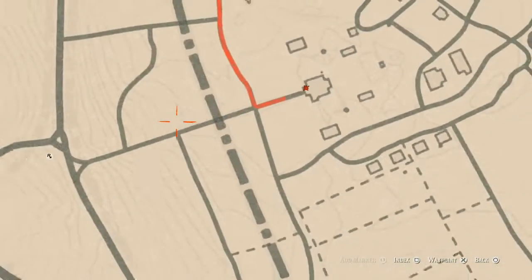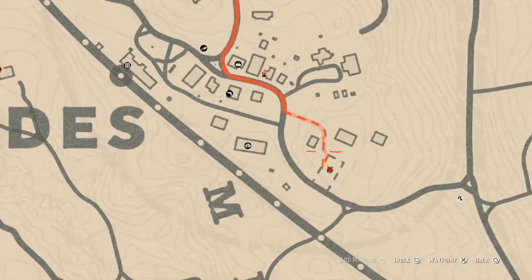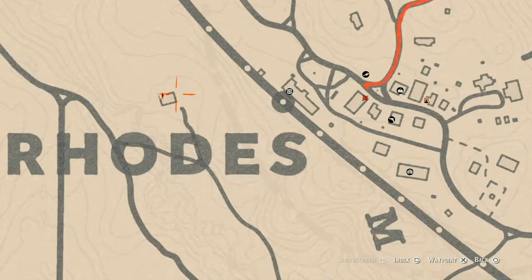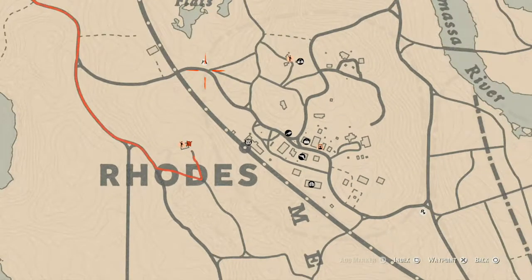Inside Rhodes there are a couple of things I try to tell you guys about. Inside the gazebo at this location you will find a Four of Wands tarot card. Right on top of the bank, there's a ladder that leads up — go up the ladder and get the Four of Cups tarot card up there. There is also a random lost jewelry item right in front of a broken-down outhouse at this location.